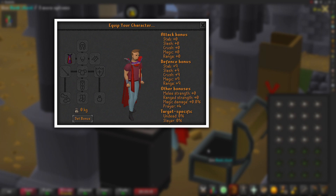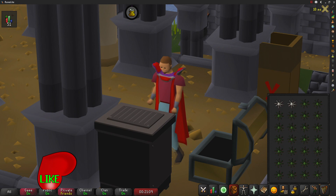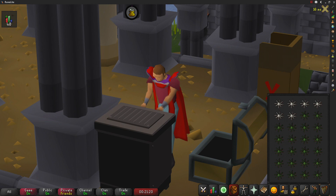My gear setup is on screen — I am using a 99 cooking cape, but I would recommend the cooking gauntlets if you don't have the cape, as this will reduce your burn rate by 5%. For my inventory I have a full backpack of uncooked Karambwams. The location we're using is the Myths Guild — to cook here you will have to complete Dragon Slayer 2. Another good location is the Hosidius House cooking range.